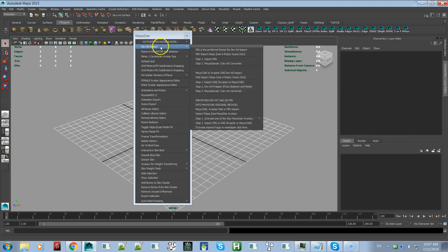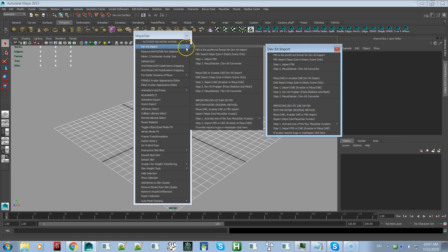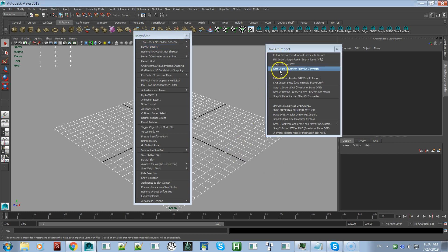The next huge improvement and new feature in MayaStar is the Dev Kit Import. I will be making individual videos going into each new feature in more depth — this video is just to quickly show you the new things. With the Dev Kit Import, we have three new ways you can import a dev kit. The bottom one is more like the old way, but it too has improvements for greater accuracy and less hassle.